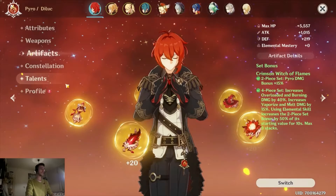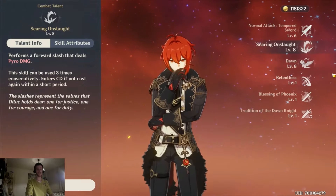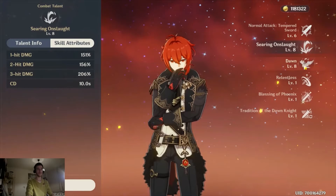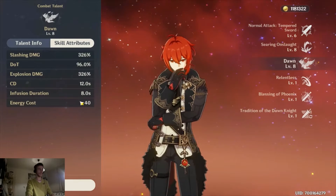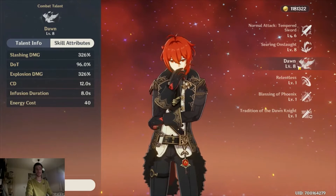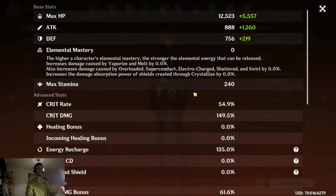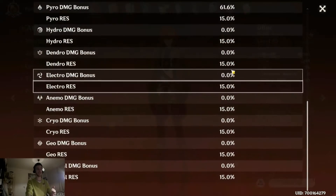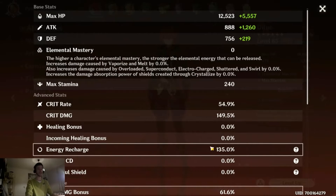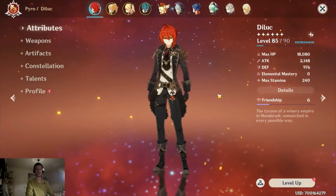For skills, invest first in your ultimate and your E — that's where your damage comes from. When you use Diluc's ultimate, all your attacks become pyro for 12 seconds. So your stat priorities are: critical rate, critical damage, and pyro bonus damage. If you have a little energy recharge that's fine, but you don't really need it because his ultimate costs only 40 energy with a 12-second cooldown.